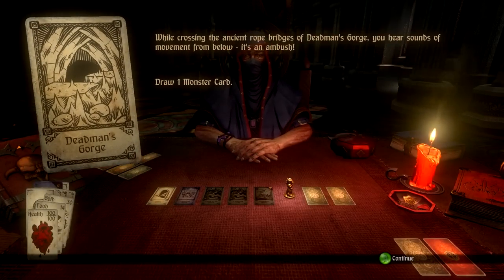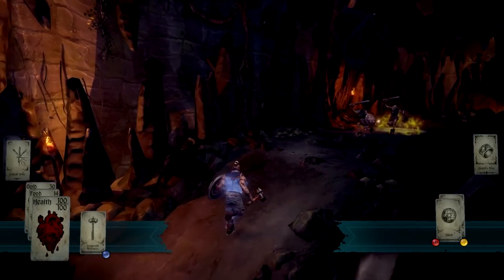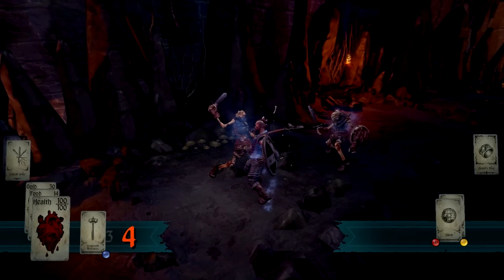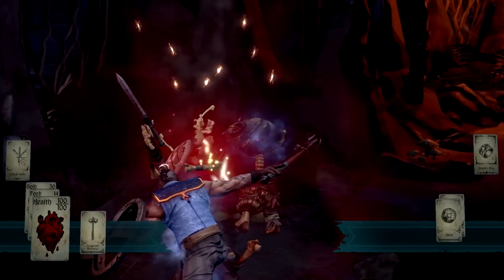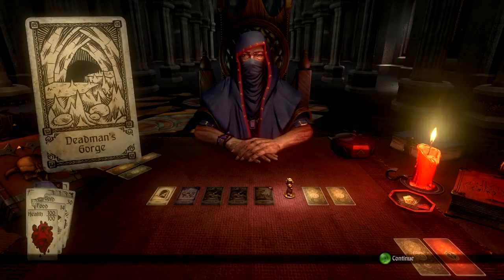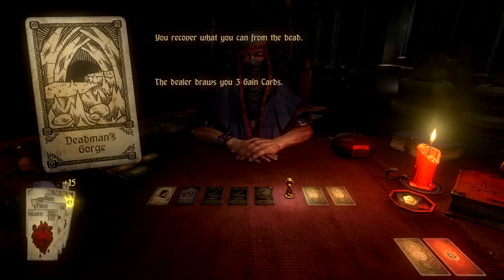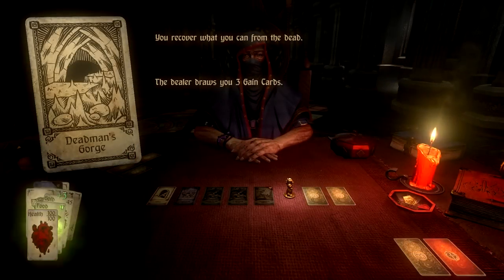Dead Man's Gorge — this is a fight. Draw one monster card, two skulls — easy enough. The red thing is like the difficulty level, so it's difficulty two now because we're on level two. They've got shields I guess — still seems pretty easy honestly. Done, three gains. Equipment reward: Helmet of Reflection — upon reflecting a projectile this helm creates a small force explosion. Wow, let's equip that for sure and get some food.